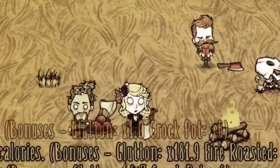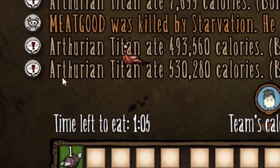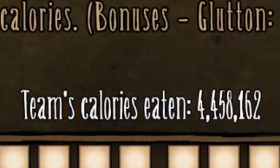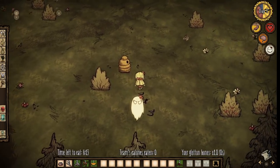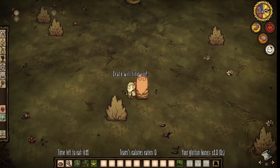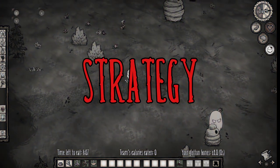Two teams of people have to eat as much food as they can in a set time frame. Whoever has more calories by the end wins. It's a very simple concept, but there's a surprising amount of depth to it. Before I show you footage of the mod, let's talk strategy.